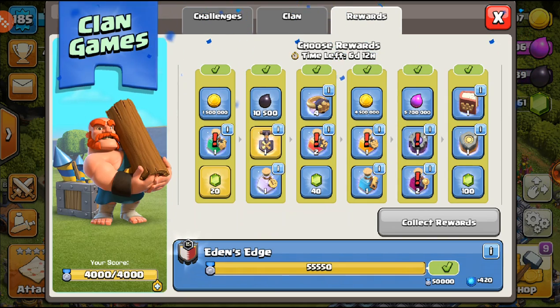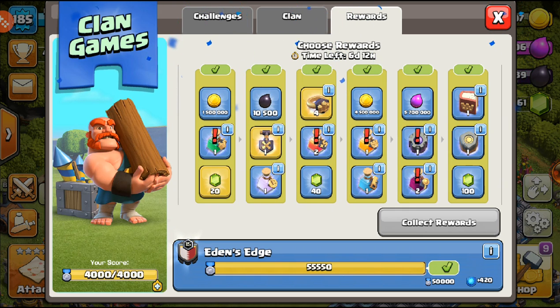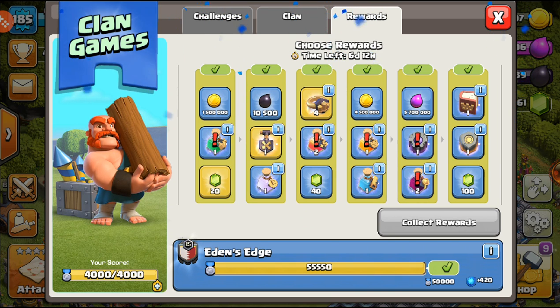For the third tier I'll always go with war rings, to be honest. The 40 gems is good, but war rings are such a big part of upgrading — especially maxing out walls. War rings really help you a lot, so I'll go with the war rings 100%. If you ever see war rings, I would definitely take them.